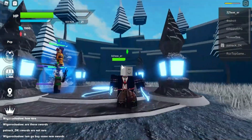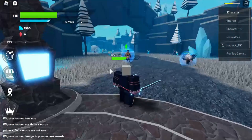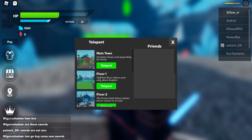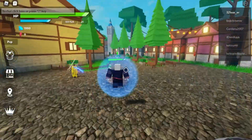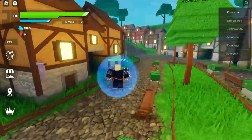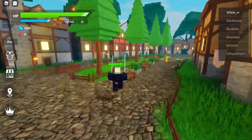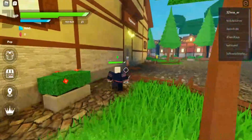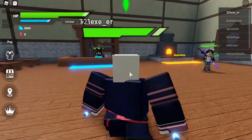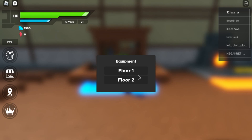If you're a high-level player you can go ahead and take on people in here. Now let's go teleport to the main town and see if there's anything different. There's nothing different in the main town — that's weird, it was supposed to have something different — but wait, let's check the shop.